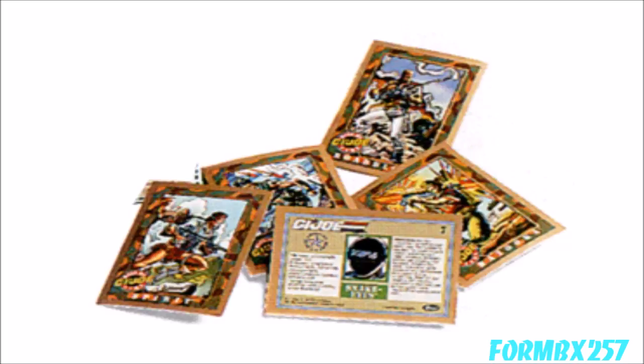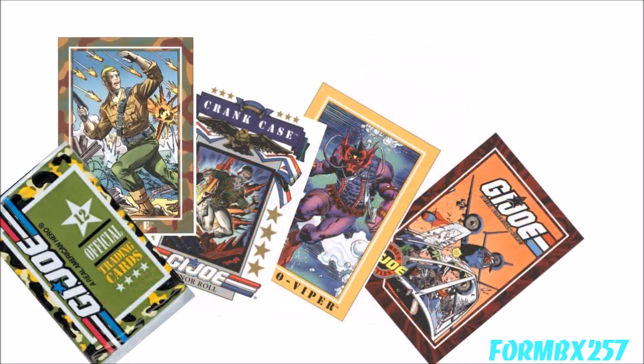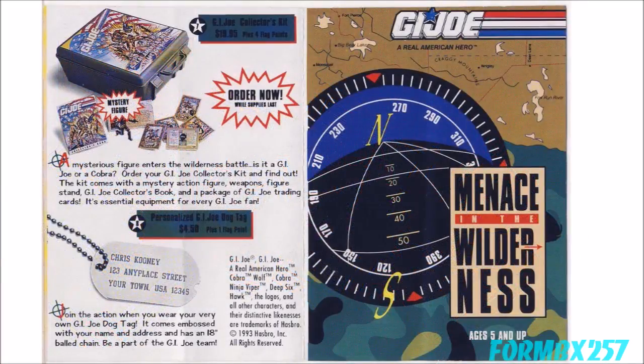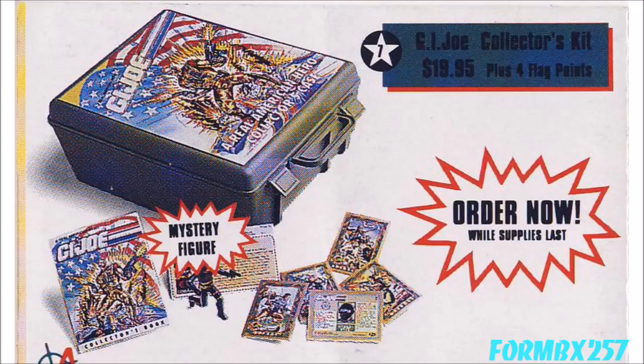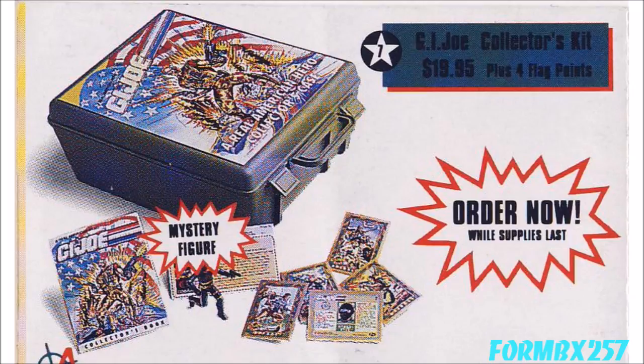The Special Edition cards are another forgotten freebie, but only because they're often mistaken for something else. The original Impel cards are so overproduced and easy to find on the aftermarket that collectors who come across the gold border versions assume they must be Chase cards. And here's a curious fact: in 1993, Hasbro made available through mail order a collector's kit which included a pack of regular Impel cards. You'd think that they would put in overstock Special Edition versions from the figures.